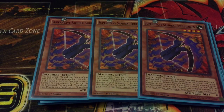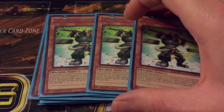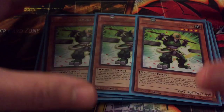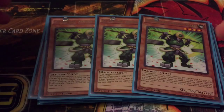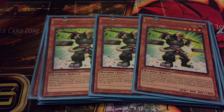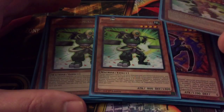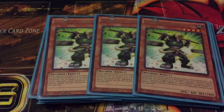Then triple Super Heavy Samurai Scales. Whenever he's summoned you get to special summon a level four or lower Super Heavy. It's always cool — if your opponent has two or more monsters and you control none, you can just special summon him. Pretty much use them to go for XYZ or synchro plays, so yeah, pretty helpful.